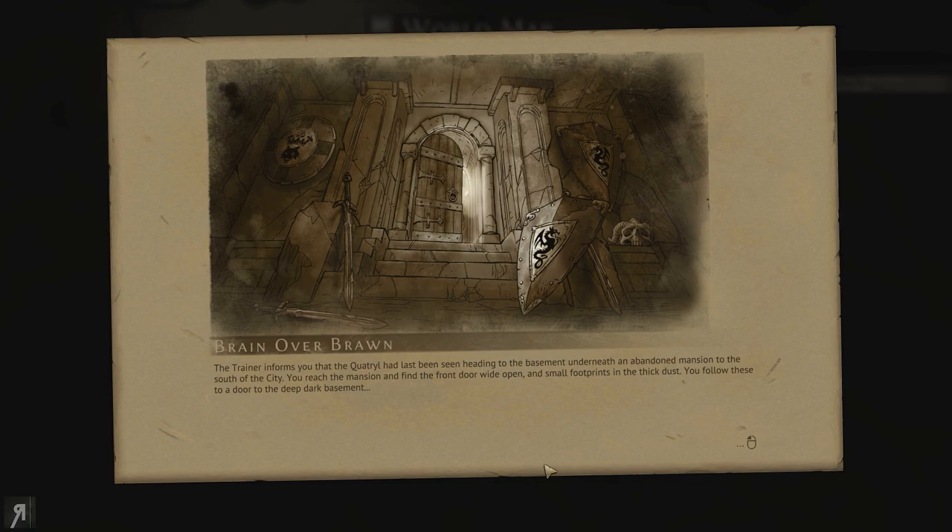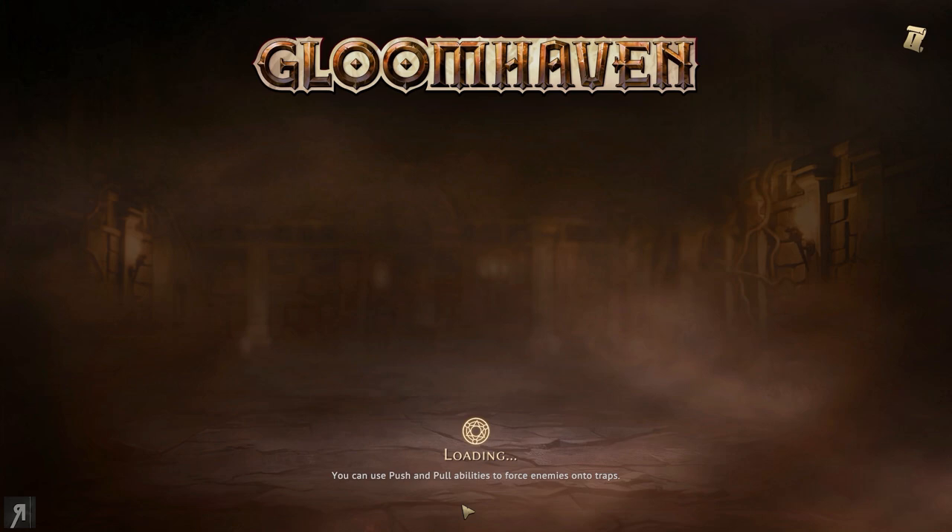The trainer informs you that the Quattro had last been seen heading to the basement underneath an abandoned mansion to the south of the city. You reach the mansion and find the front door wide open and small footprints in the thick dust. You follow these to a door to the deep dark basement. Let us enter the dungeon.